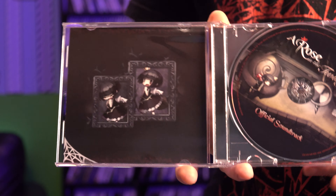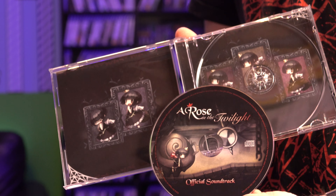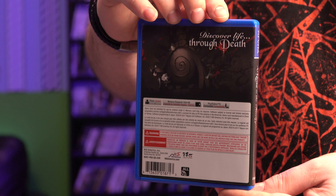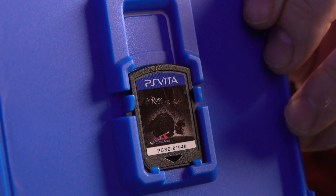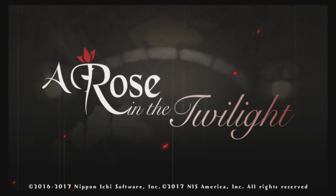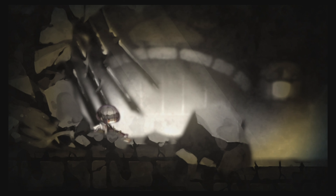Next, we have the soundtrack. Front and back — there are 15 tracks. We just have a single page insert, so it's not a fold-out. And then this CD and a little bit of art behind the CD. And finally, we have the game. Right on the front, it says it's PlayStation TV compatible. There is the game case. Yeah, that's always nice to see. There's no reversible art, and we just have the game card.